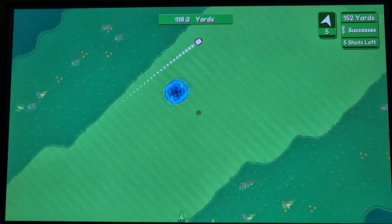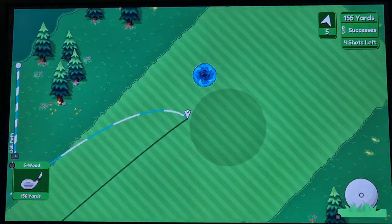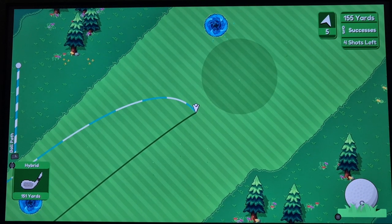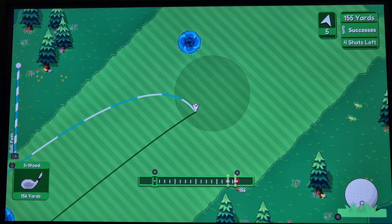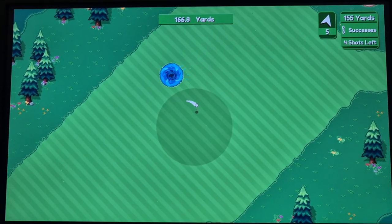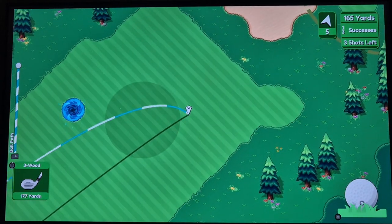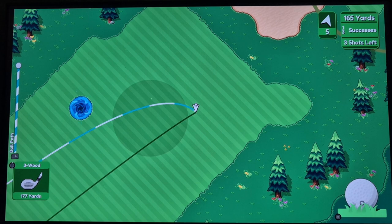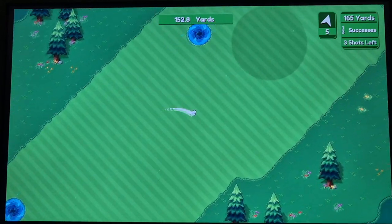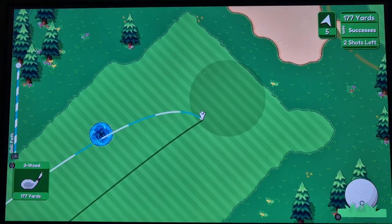It's a three-click system here. I put a little bit of backspin on it just to slow the ball down — that should be okay. As you can see, the graphics are not bad. A little bit of backspin should slow it down. There are little hazards on the course, which are basically things like tortoises and stuff. If you're in their territory, they'll come through and knock you in the river and stuff like that.